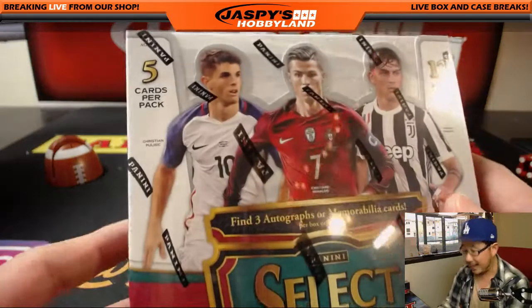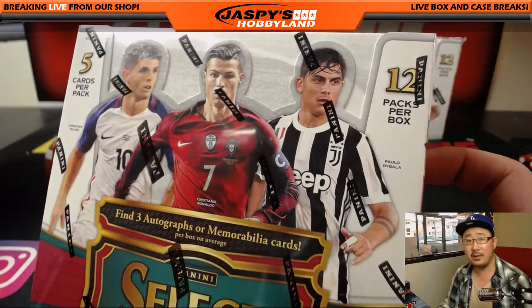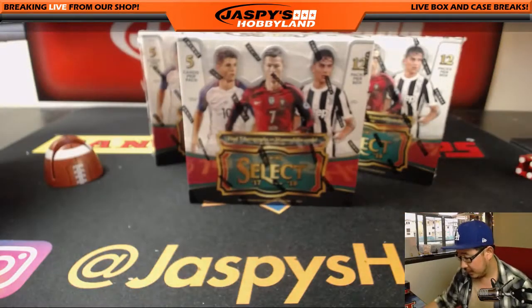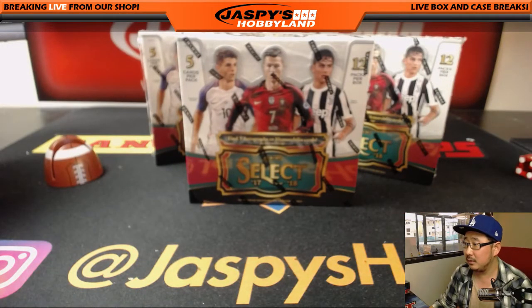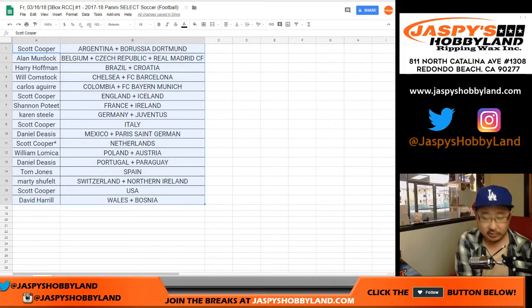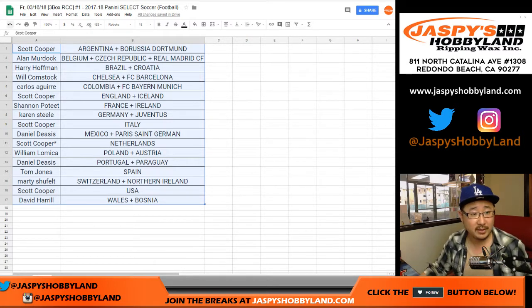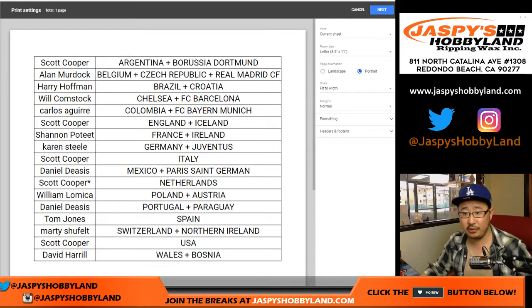Guys on the box — who you want to get? There's Christian Pulisic, Cristiano Ronaldo, and Paolo Dybala. No one's trading. I'm going to type in TWC — trade window closed — as everyone knows by now. Let's print this out and do the break.